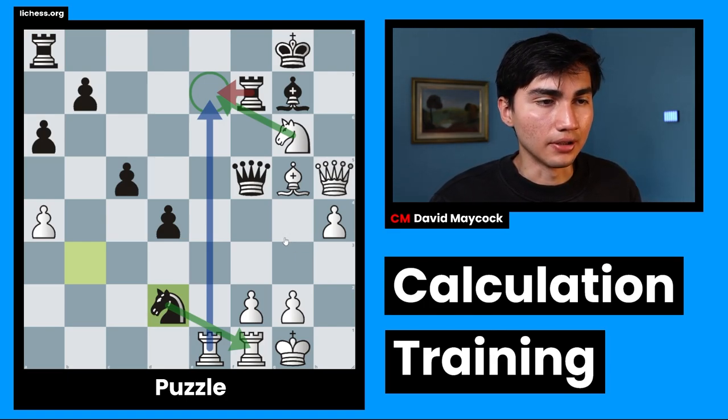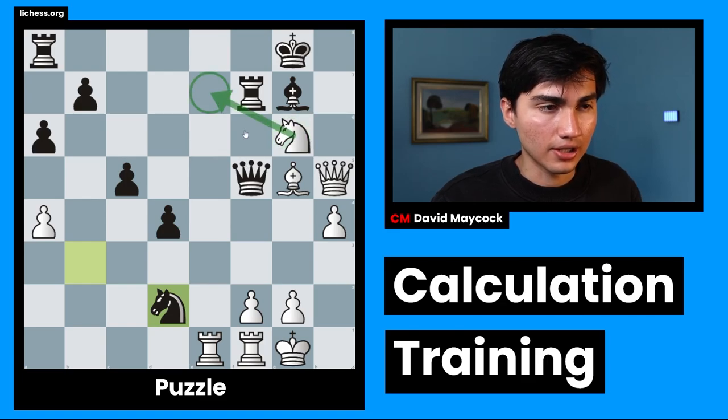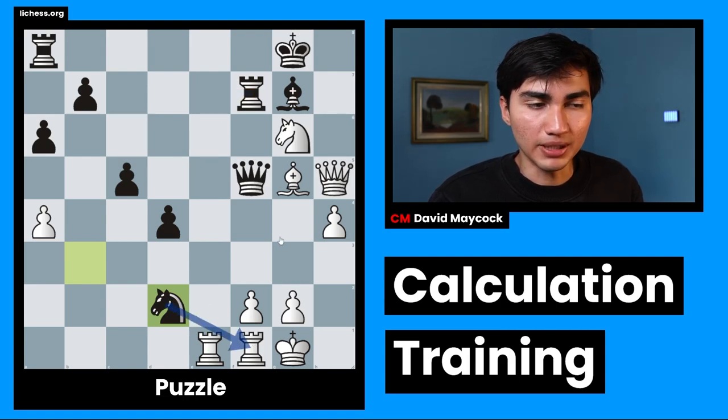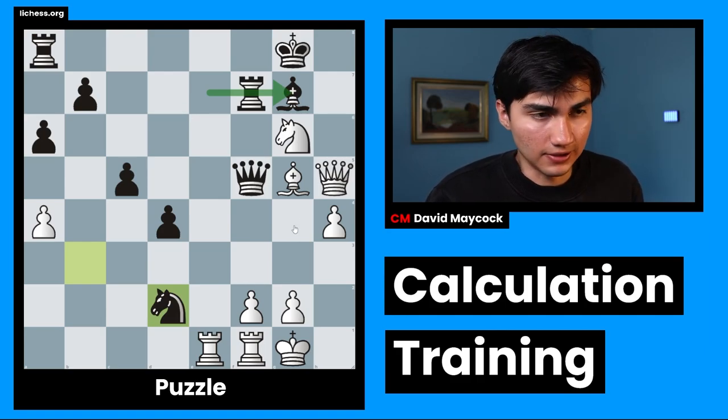But Ne7 check — let's calculate this. Rxe7, Rxe7. Nxf1 — that's the only way black can justify the lack of material, by equalizing it. Is there any way I can win material? The only forcing move that I see in that position — let's visualize that once again. Ne7 check is a fork to the king and the queen, so black has to take. Rxe7, and if Nxf1 — if black doesn't take that, black is down material. Rxg7 check is the only forcing move I see so far.